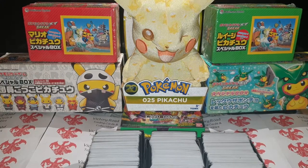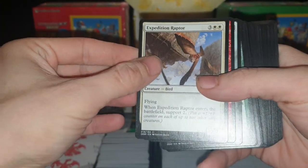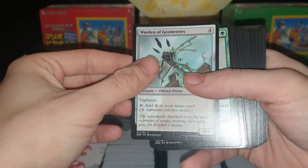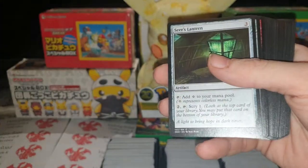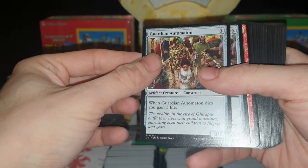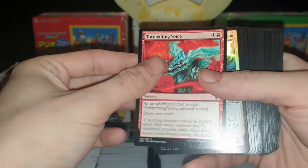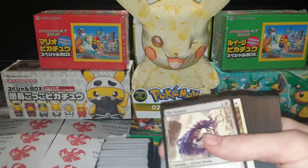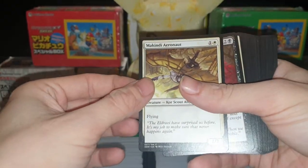Okay, next lot of cards: Zulaport Chain Mage, Expedition Raptor, Brute Strength, Warden of Geometries, Natural State, Containment Membrane, Sea Lantern, Guardian Automaton, Tormenting Voice. Aphra Protector, which is a holo — very nice, we'll put that to one side, it'll get put in a sleeve. Skyscourer, Makindy Aeronaut.